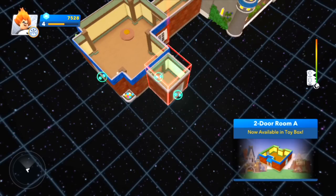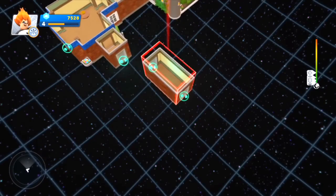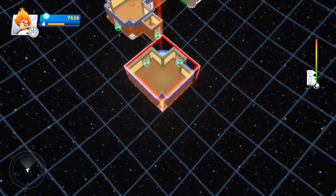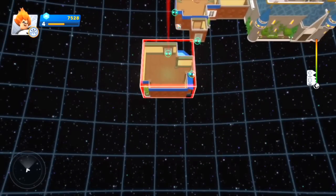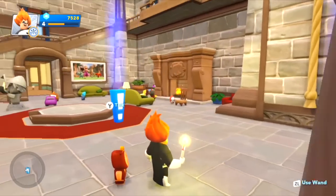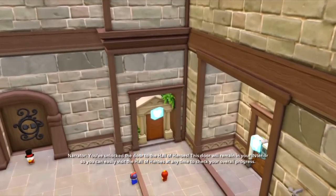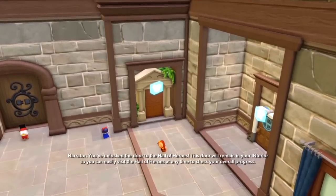Let's finish that off with another room — I want a room, not a long hall. Rotate that one like that, snap that in there — and then I should be able to drop back in and go explore. You've unlocked the door to the Hall of Heroes! This door will remain in your interior so you can easily visit the Hall of Heroes at any time to check your overall progress.